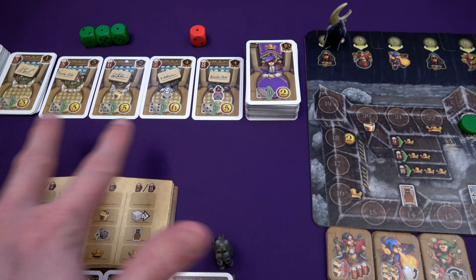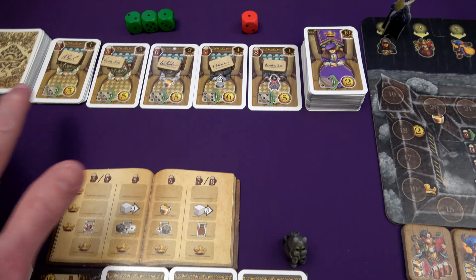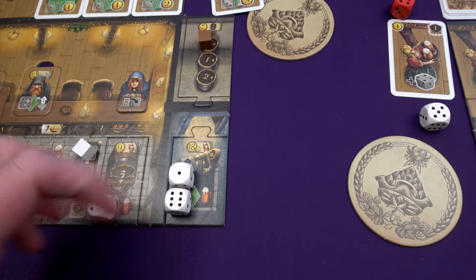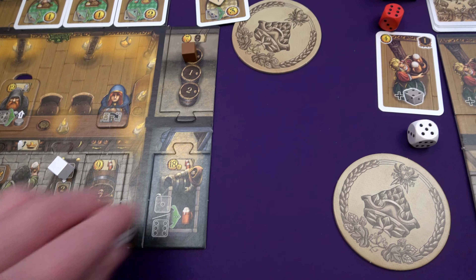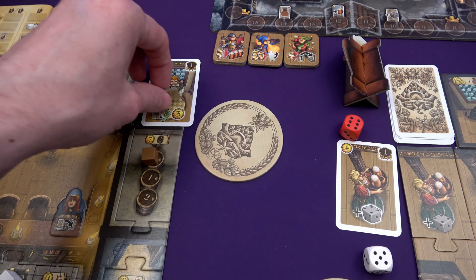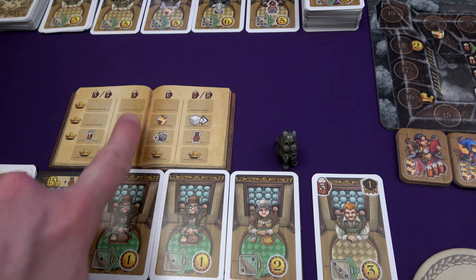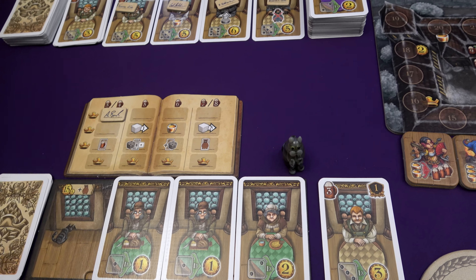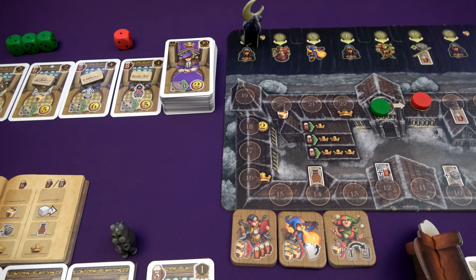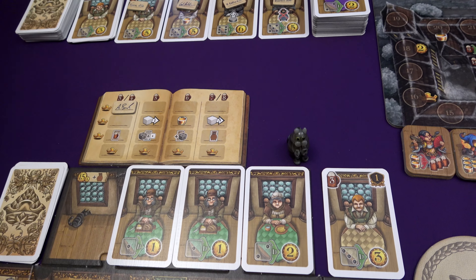In the display we have all these guests you can bring to your bar with different beer costs — five, six, seven, eight — but there's always a stack of three-beer patrons. Marty is going to take from the top of that stack, spending his three beer to hire a patron. He gets a signature token, and in his guest book the column shows how much he paid. Completing rows earns you a noble — 10 points and a customer giving two money. Completing columns also gives different bonuses and nobles at the bottom.